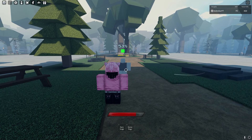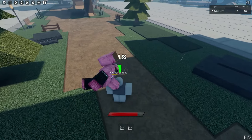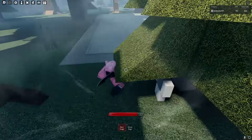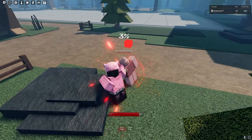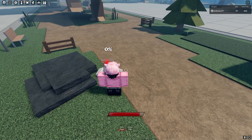Dark Surge, you can use this — if the enemy is on the ground, you can use it. And then you catch on to it. That's pretty broken though, it does a lot of damage. I think it does more damage too.